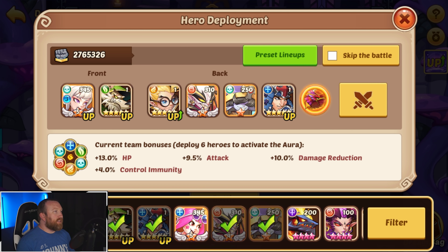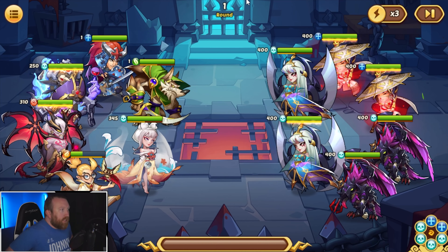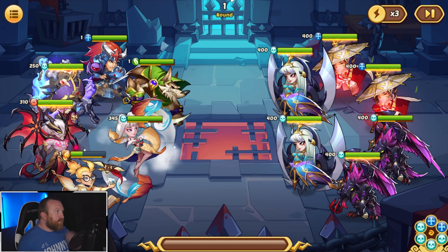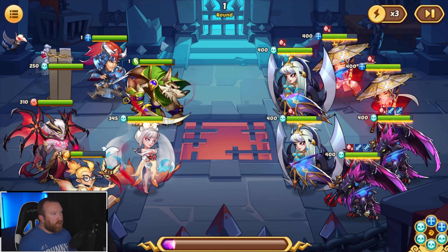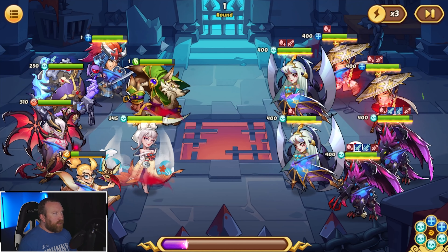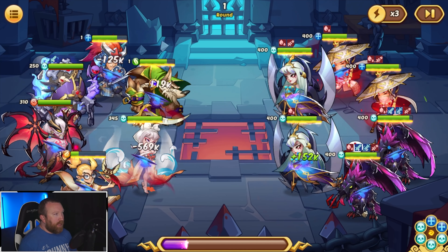Who are the other UP heroes? Rogan — do we really not have a Rogan in her bag? I think it's probably worthwhile to just summon one of him out and chuck him in the lineup. Throw him in the team — why not? We can get rid of Ignis and throw in Rogan instead. Use as many UP heroes as possible. We'll stick with Wall Deck just because I feel like he synergizes a little bit better.